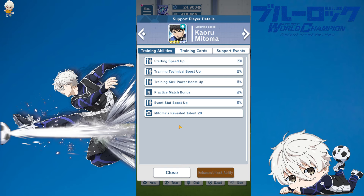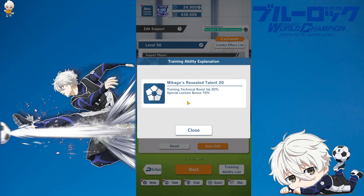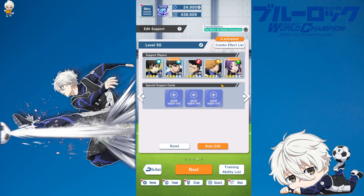Mitoma adds a nice balance of technical boost, kick boost, and practice match bonus — quite good value early on, making him a really good support for Nagi. Baro has special training rate up right away and boosts kick power. Kunigami, like Bachira, goes into the special lecture bonus direction and also has lecture rate up later, which is useful. Reo rounds everything up as a friend support with his 70% special lecture bonus, which in my opinion is the best ability a friend support can have right now.